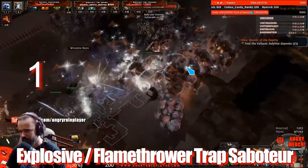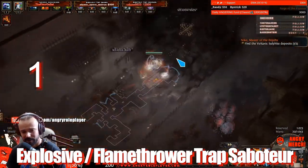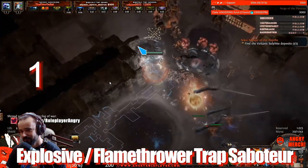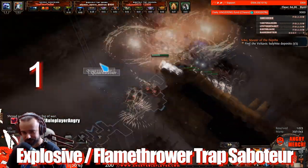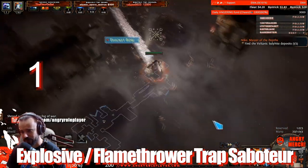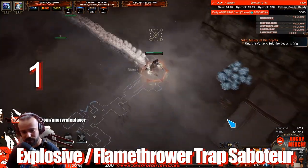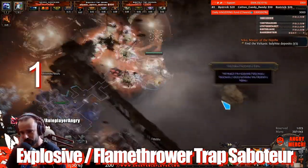Whenever you see a build now, it's really questionable — will it even function? Will we have enough mana to use it, or does it have enough damage? I checked over 40 of my builds and honestly not many survived. They either run out of mana, the mana reservation is completely messed up, or the damage is so low that it's not even worth building. But a few of them I think are still reliable.